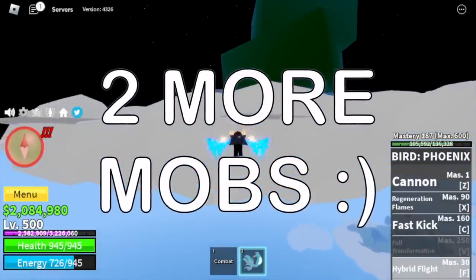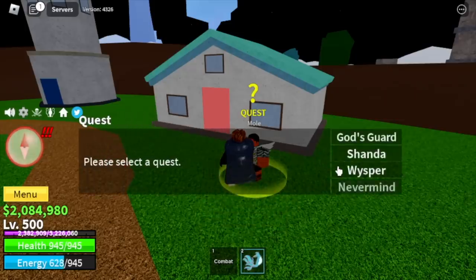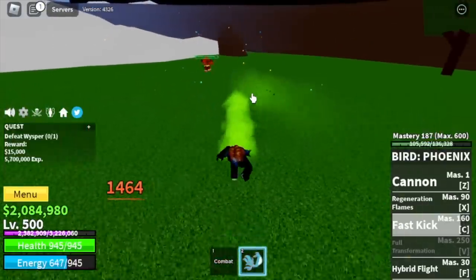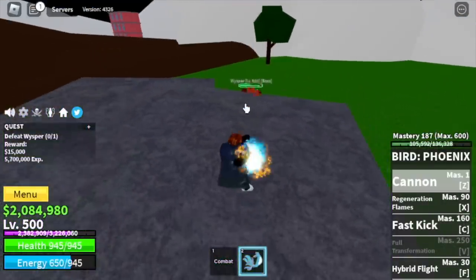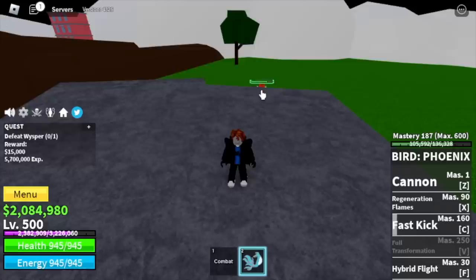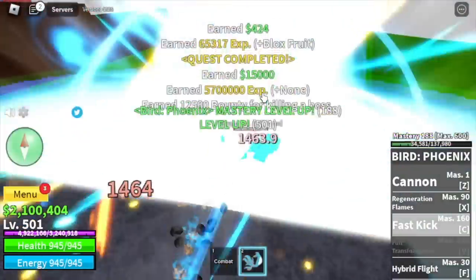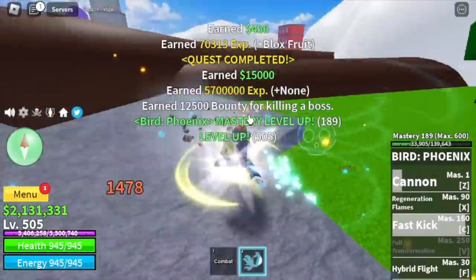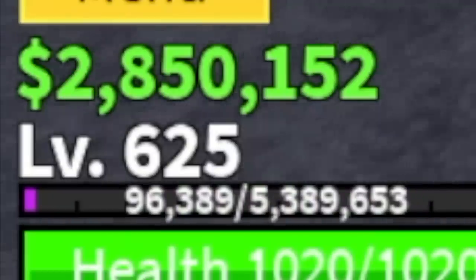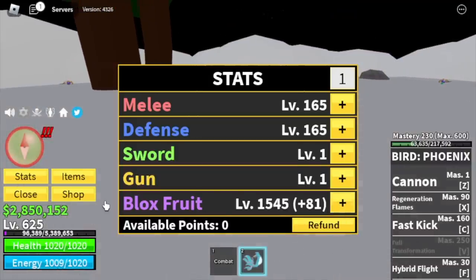Two more mobs to go. Next up is the Skylands. We're going to defeat the Whisper only. Very easy — use the Stone Strat. Just go on top of the stone, use your skills, and wait for him to use his Bazooka. He cannot hit you there, he will only hit the rock. Keep grinding and Server Hop until you reach level 625. Stat check: Melee Defense 165, Blox Fruits 1545.